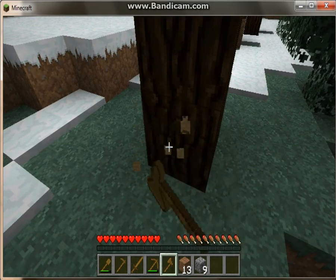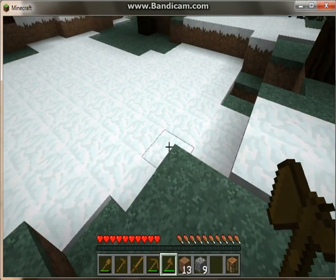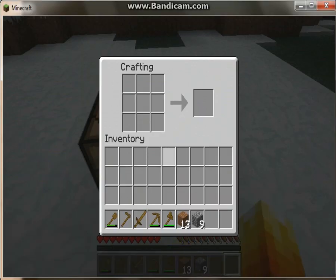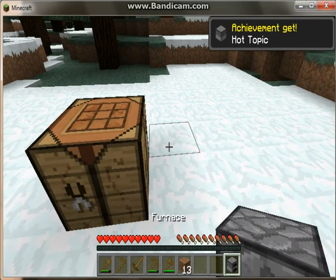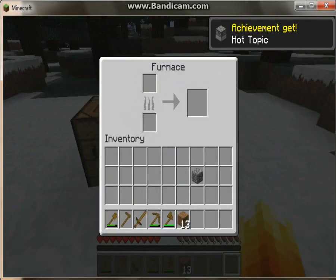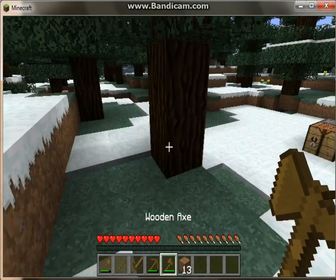I'll just drop down a tree. Now you put it — so you can do it in the crafting table. Now you put it there. Now you put it like with a chest, you do like that. And there you go, you can make your own ferns. You can see I got the achievement.